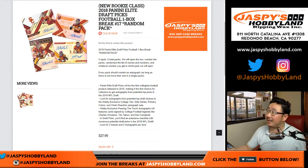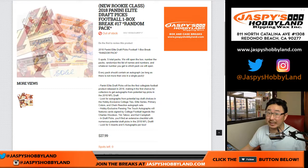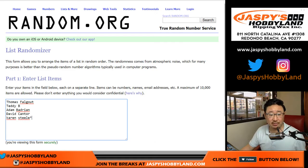Good evening, everyone. Joe for JazzBaseHobbyland.com doing a one-box break of 2018 Panini Elite Draft Picks Football Random Pack Break No. 17, which is from a fresh case. Big thanks to these folks. Thanks, boys and girls, for getting into the action.